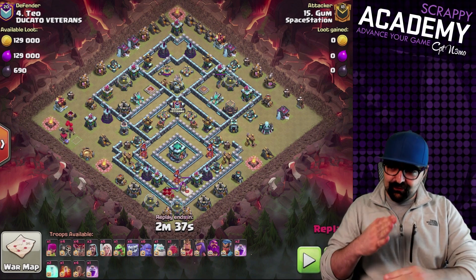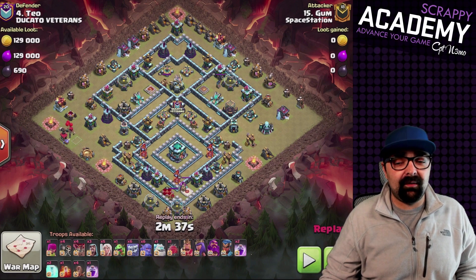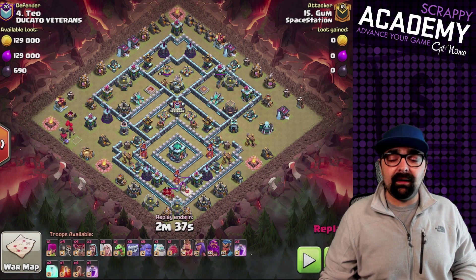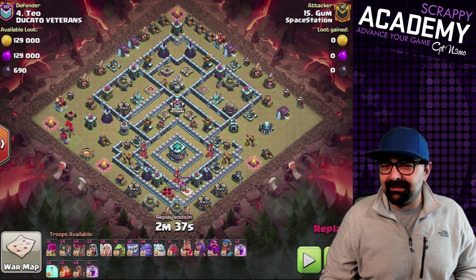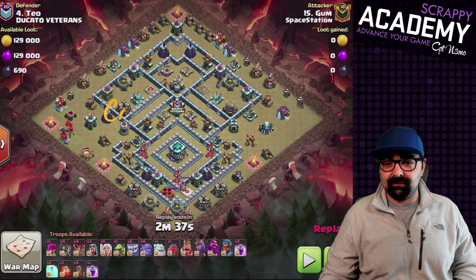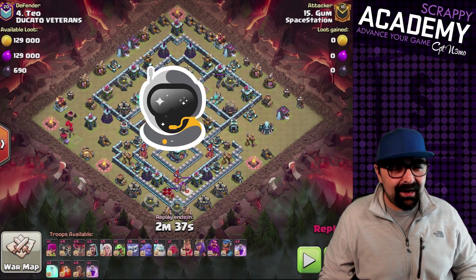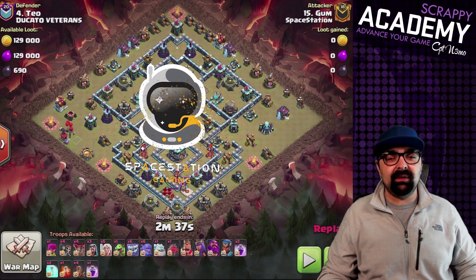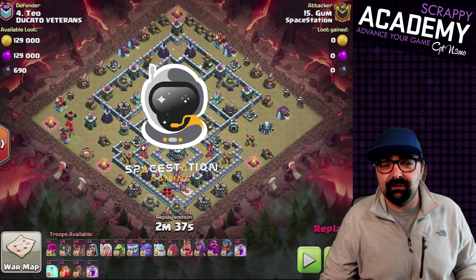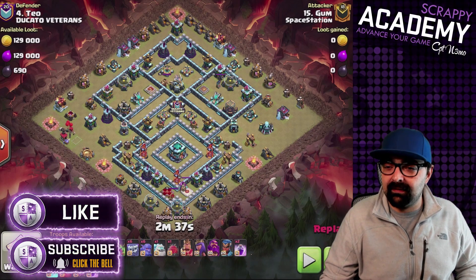That's right, this base right here is going to get destroyed. I'm going to show you how to do that — we're looking at a really awesome attack that involves a whole bunch of Yetis, some Ice Golems, earthquakes, and a blimp. Today Gumb is going to show us — we're hanging out in Space Station Gaming, of course. Space Station Gaming is full of really awesome people, I'm going to link them below along with all of their social media information. I'm part of the Space Station Gaming media team now, and I'm very excited about that.